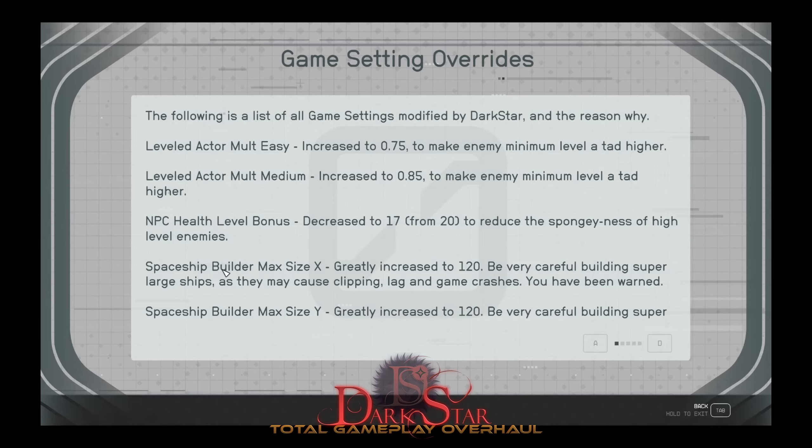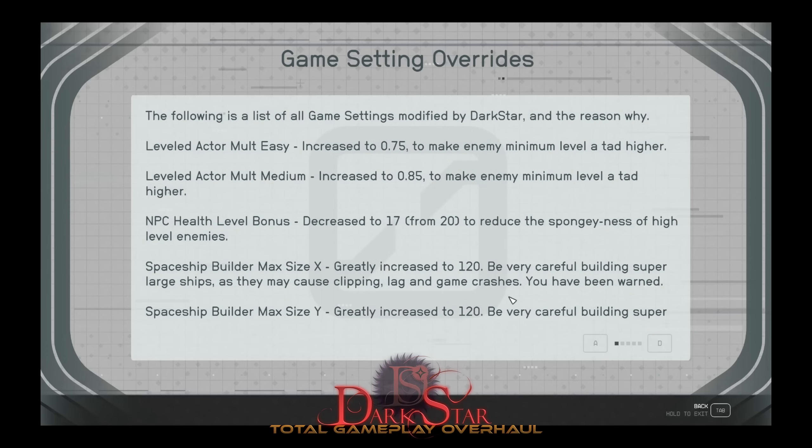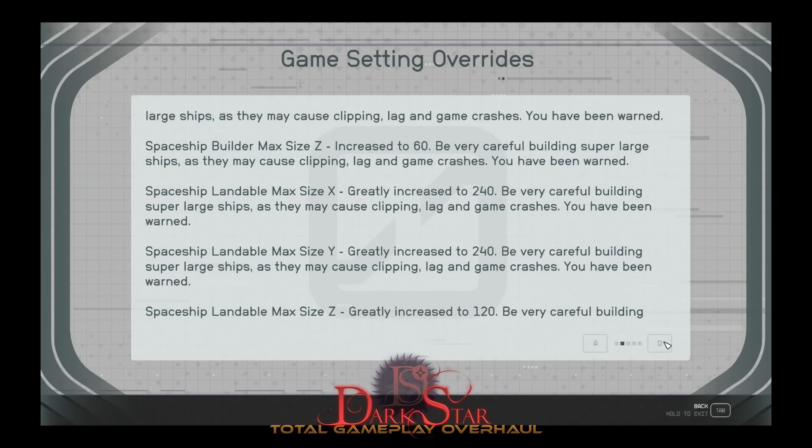The next three settings — shipbuilder max size X, Y, and Z — affect the size you can build your ship to in the shipbuilder. That is from center, so along the X coordinate axis you would get 120 meters in each direction, 120 meters in each direction for Y, and 60 meters in each direction for Z. So you can build really tall ships now, really long and really wide ships.